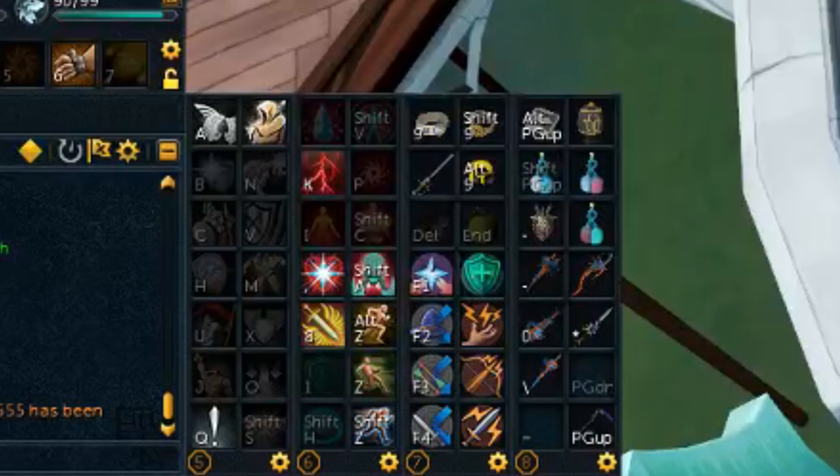Then I have four auxiliary bars, which is the most that you can open at any one time currently, and having items on here is essentially designed to keep the keybinds for these things the same regardless of which attack style I'm using.